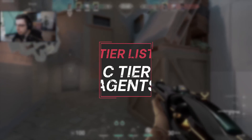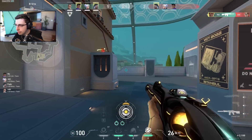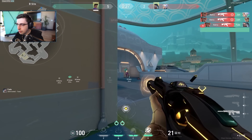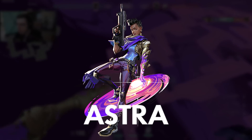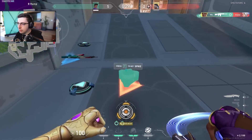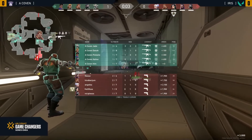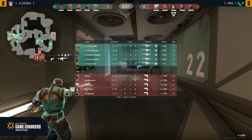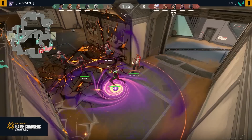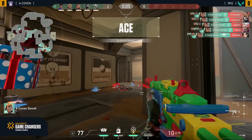Next up, C tier — these are characters that are good if you're not playing them in solo queue. They'd be B or A tier in duo or trio queue, but playing by yourself it's going to be hard to make them work. First is Astra. She's pretty hard to make work, and she's good on Pearl in particular — we see the most play for her there. On every other map you don't really want to play her unless you have a duo or trio partner working with you, because you want to play off your utility rather than try to follow up on everything yourself.